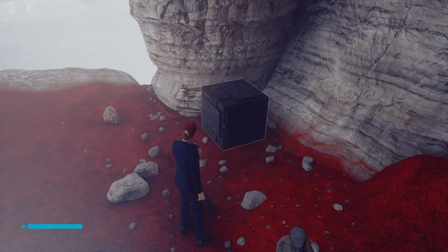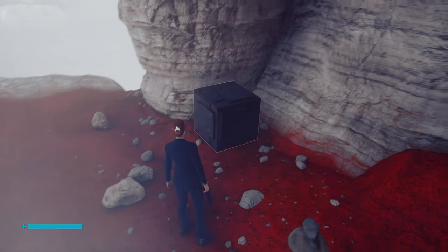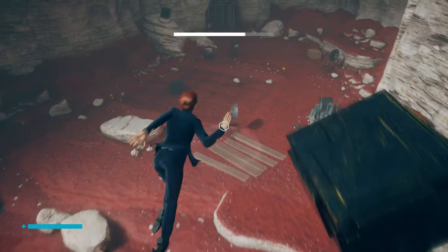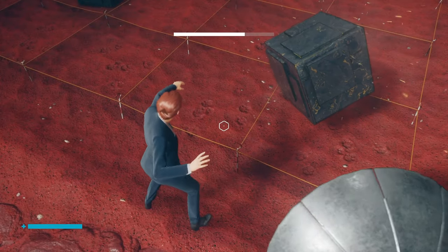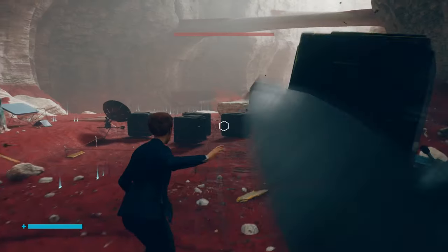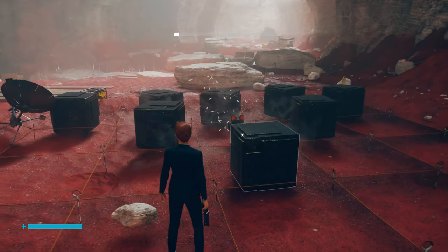Hold on, what are we actually doing with these? With all pieces collected, place them in the nearby grid on top of squares marked with cat paw prints. There's cat paw prints on the squares? I know what squares they're talking about — there are those grids. I didn't notice the paw prints. Yeah, yeah!